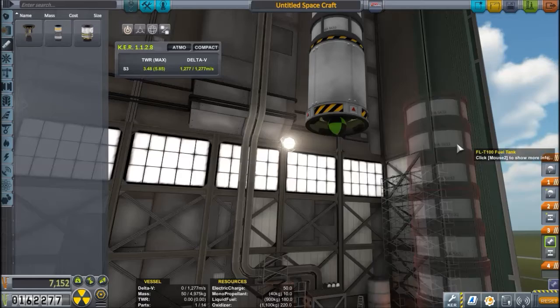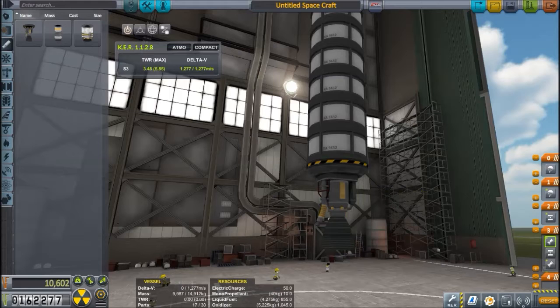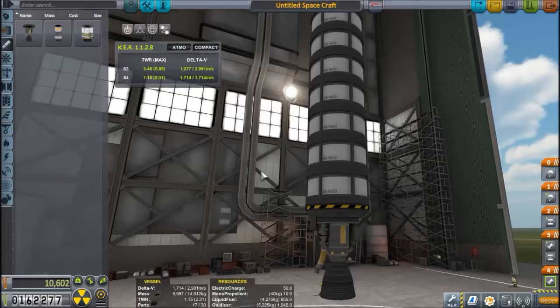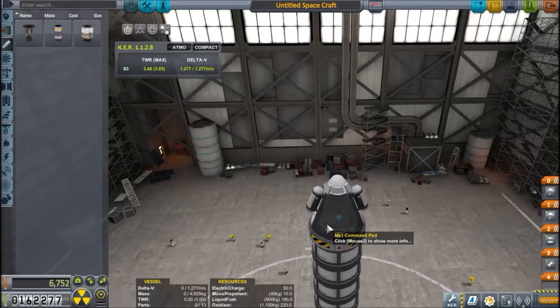Make sure your staging is correct because otherwise you won't get an accurate reading. Of course don't fire at the same time — and just not breaking 3000. So actually what we're going to do is just get this science to get a better rocket for the next launch.